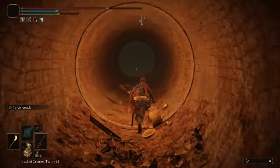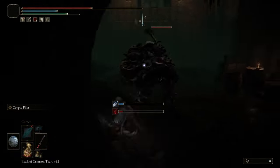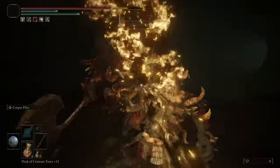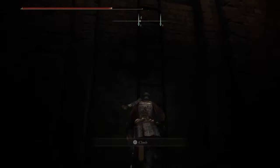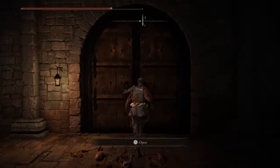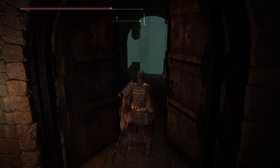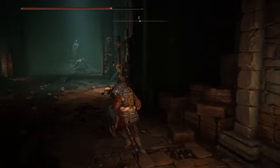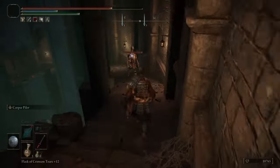Now we're going to continue and make our way down. You can fight this guy, but actually I wouldn't do it — you might just want to run past. There will be another one, so we're going to skip this part. Climb up the ladder and open this door. This is not the door we want; we need to continue this road. What we do want to do is open the gate in case we die, and we all know that's likely in this game.